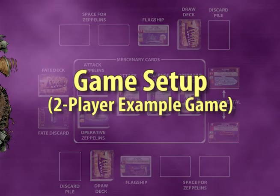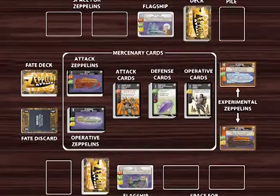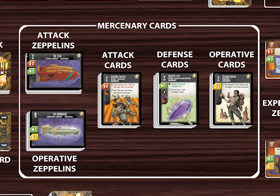First, we need to sort out the decks. Most of the cards that the players will buy during the game are called mercenary cards. There are five types of mercenary cards: attack cards, defense cards, operative cards, attack Zeppelins, and operative Zeppelins. Sort these cards into five separate decks, shuffle each one, and place them face up in the middle of the table.